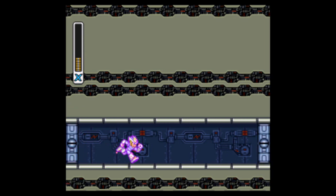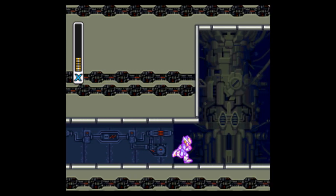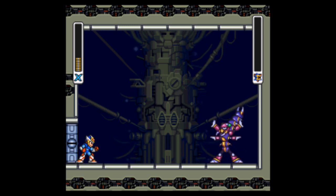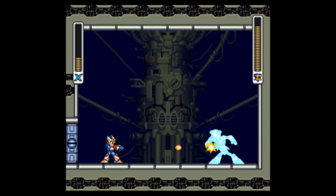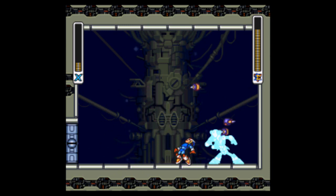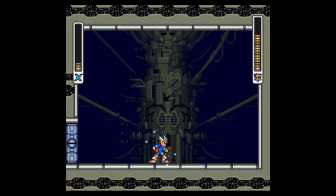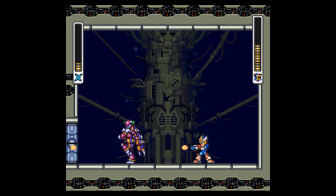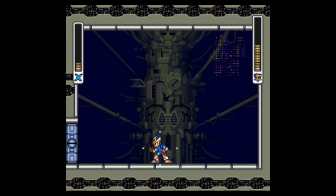Now we're at the boss — Magna Centipede. He's actually pretty easy. He has this annoying thing where he takes your abilities, as you'll see, but despite that he's still pretty easy. I'm just gonna use the charge shot — get a double charge shot on him, it does a good amount of damage. This is really easy to dodge: once it freezes, just jump the opposite way. Those little things are pieces of his tail.